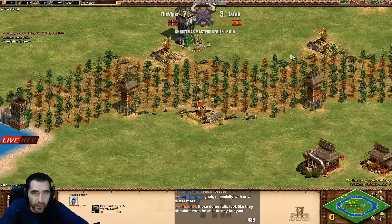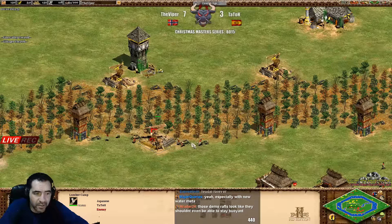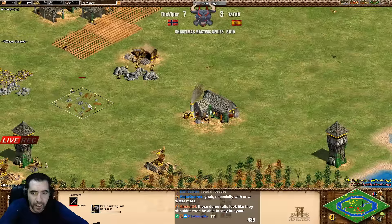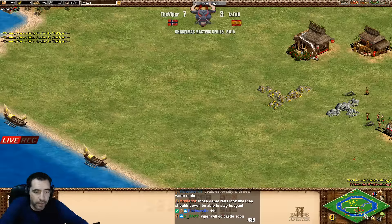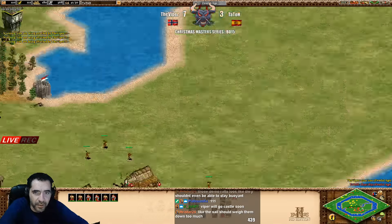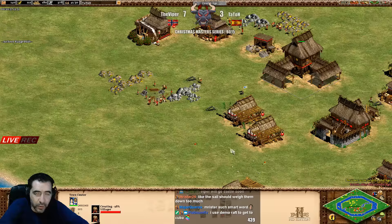Viper is getting the middle back and denying the wood from Tatot as well. Why doesn't he have fletching yet - I don't know. It's probably not going to be the reason he's behind but it helps - anything helps on these kinds of crazy maps. Another mining camp, really at the limit with the economy.